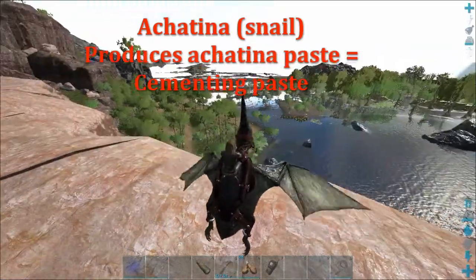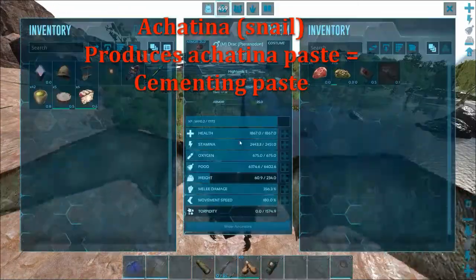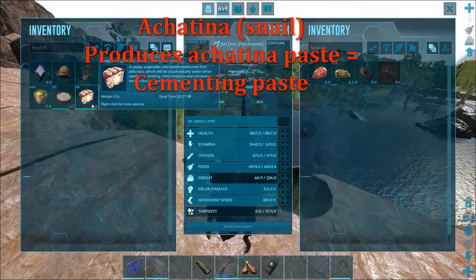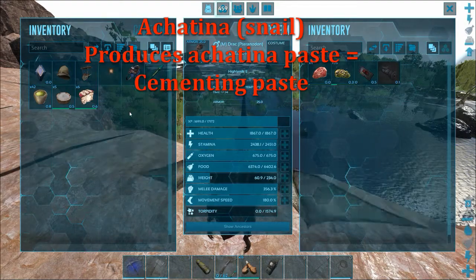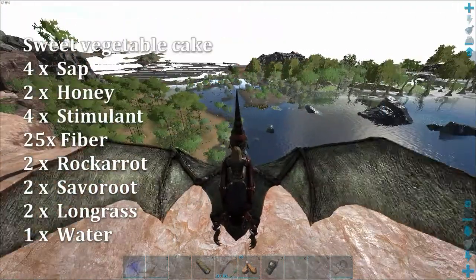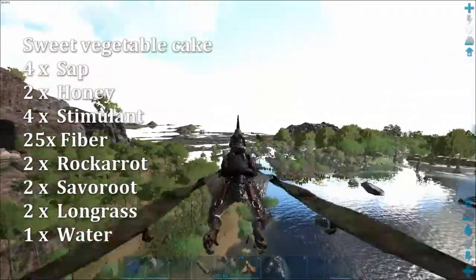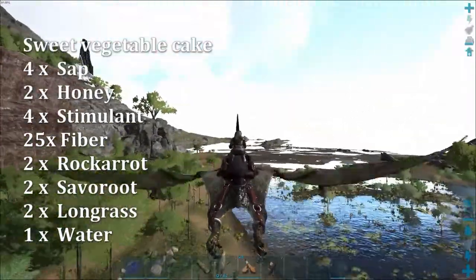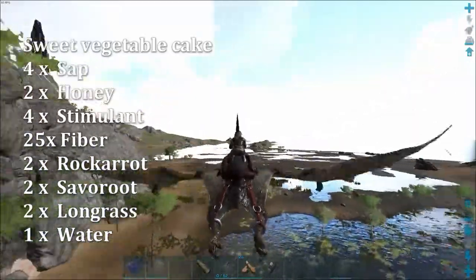Don't get me wrong, the actual taming is really easy. All you need to do is knock them out, which is really easy, and then you feed them sweet vegetable cake — which is not easy. Making the vegetable cake is the hard part. I think Slip Gator just did a series about taming the Ovis and he ended up with 5 episodes just about making the veggie cake, so there's a lot of work behind it.